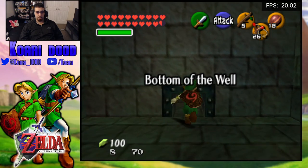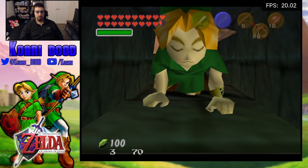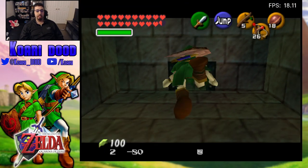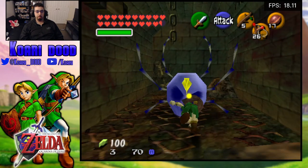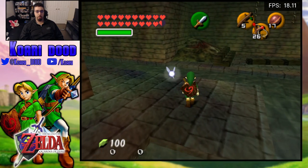Bottom of the Well. It is everyone's first instinct to fight this skull. Just stun him. And you never had to waste a stick.